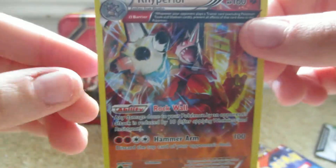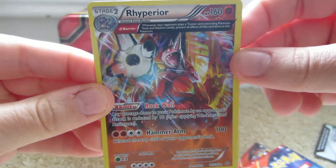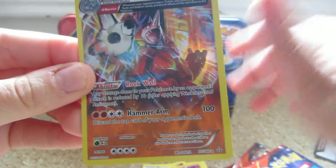And the rare is a Rhyperior Holo. Yeah, that is a holo — Rhyperior Holo, Ancient Trait. So nice card to pull. Good start.